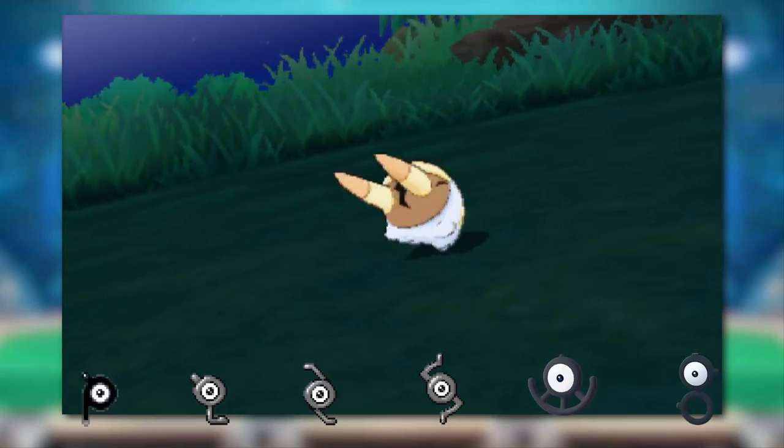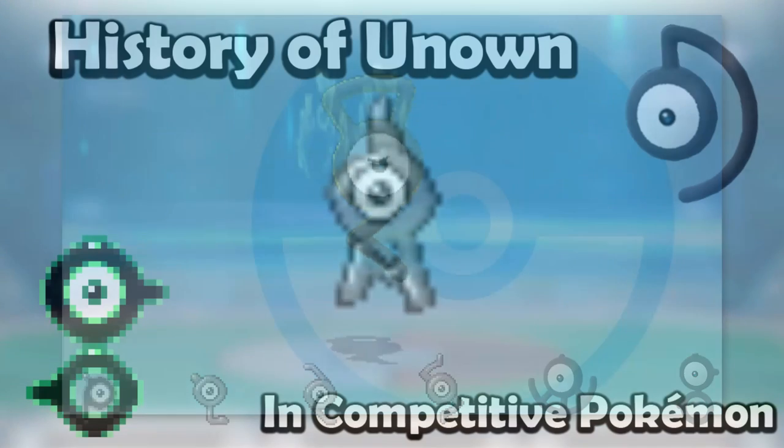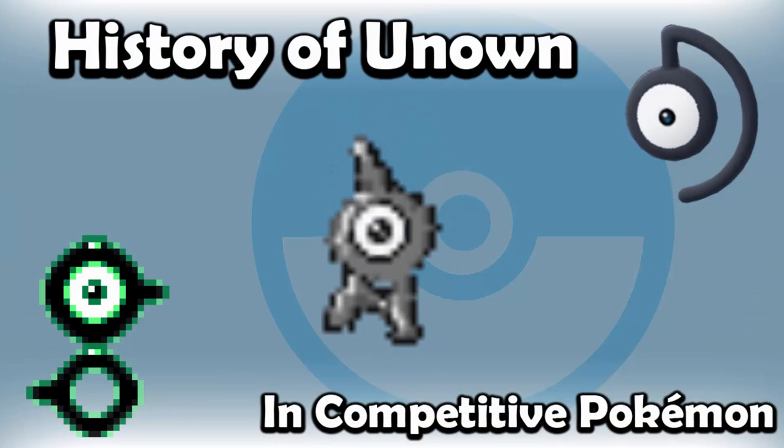So looking back at how Unown changed throughout the generations, it really only got better and better. It started out as a Pokemon able to hit any type super effectively, then gained an immunity to Ground, got access to Choice Specs, and even the Normal Z-Crystal, giving it an insane amount of move coverage. Sure, it was risky to use, but it's pretty rare to have a Pokemon that covers almost every type combination in the game. So how good was Unown actually?